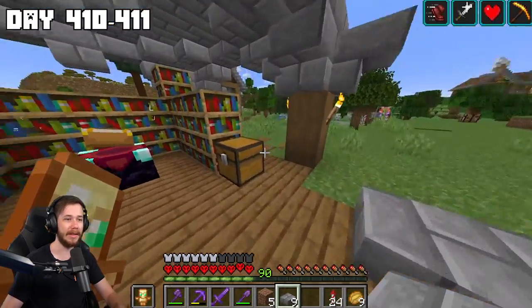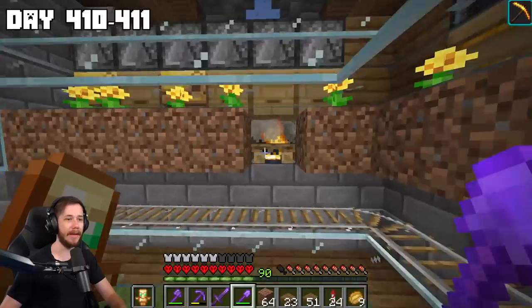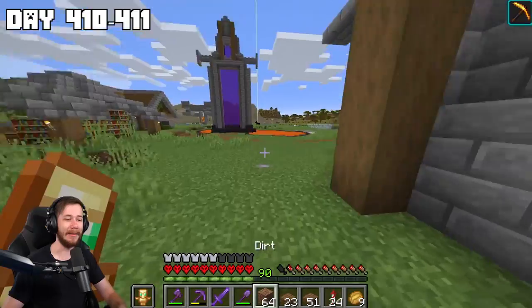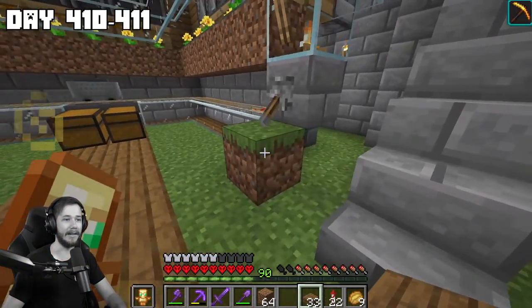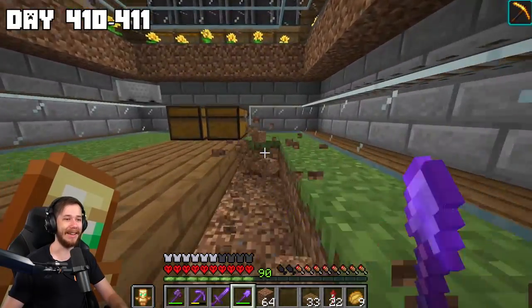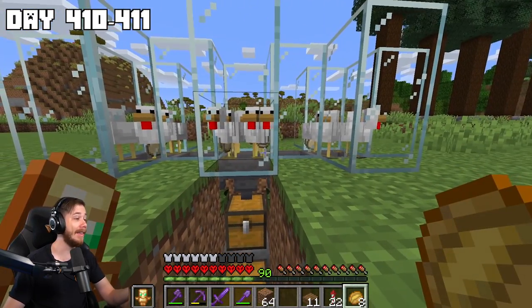Wait — what is that? Why did all my bees get out? Why is there a missing dirt block right here? Did an enderman grab that — can an enderman reach this high? I put a piece of dirt there just in case. I'm stupid — the dirt block is right here, so it must have been an enderman that took it and then set it down. Also, this hopper is full, this chest is full, I might cook the chickens.